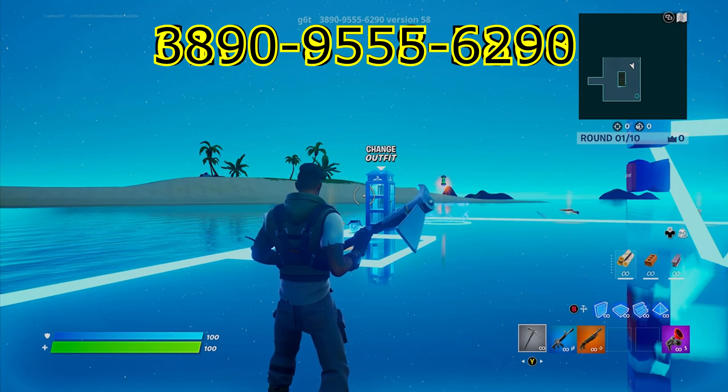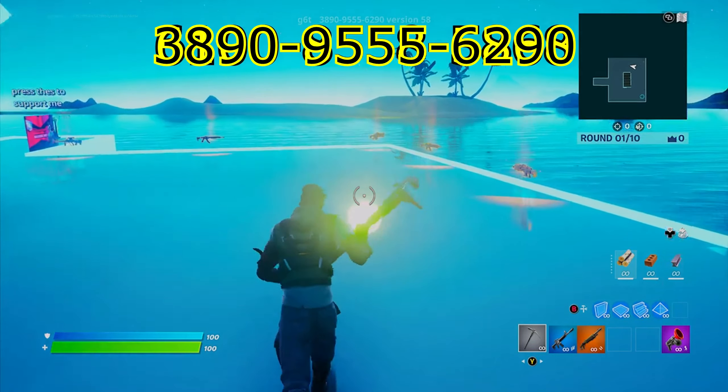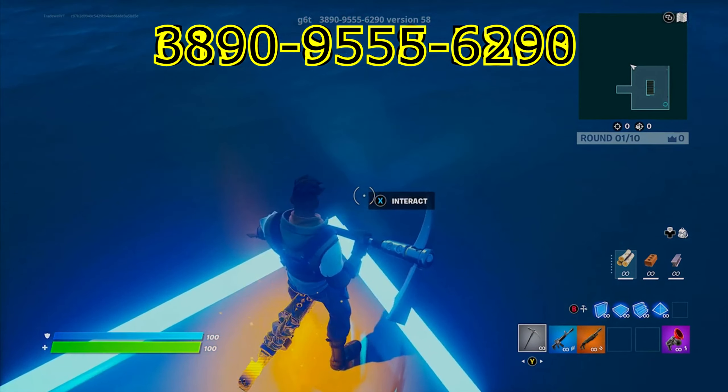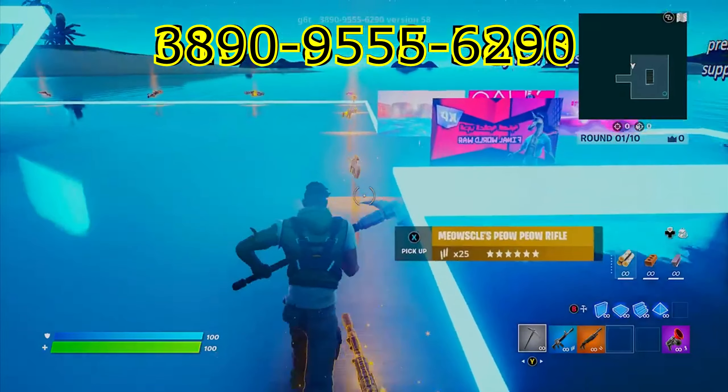For this XP glitch, you simply want to put this code in the Fortnite creative mode section. Once you are in the game, come to the top left corner of the map and interact with this button right here.